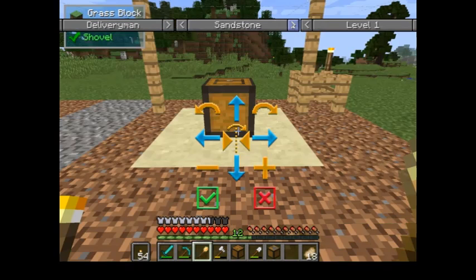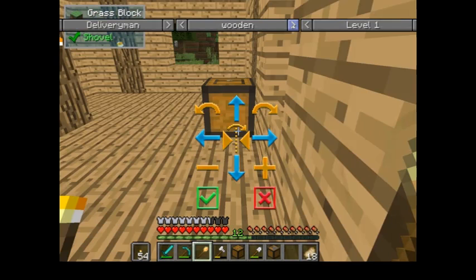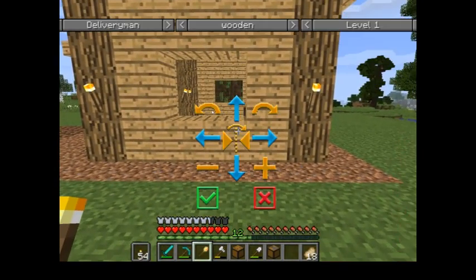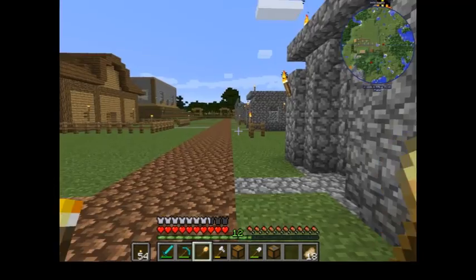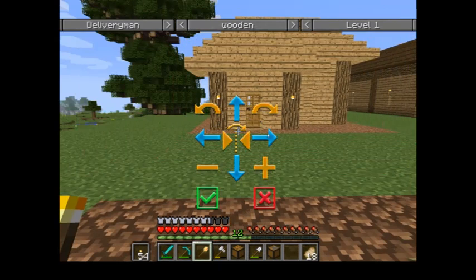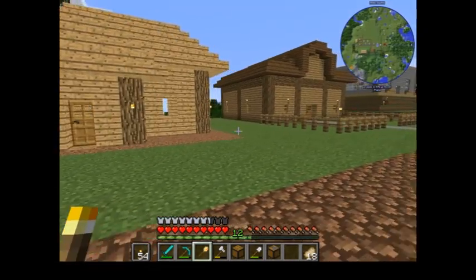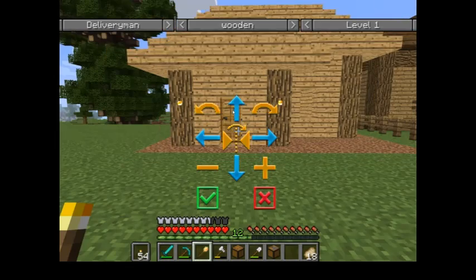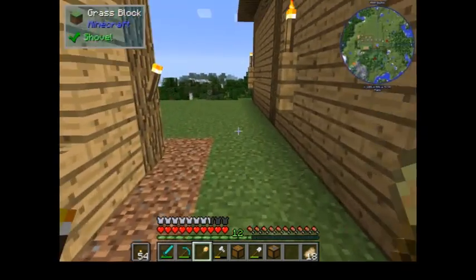Right, delivery man — I don't want birch, I don't want sandstone. Wooden is our only option because I did actually want it in stone. Let's turn it around. It does actually look small enough to go over there. Let's back up a bit, and then it could actually go right next to it.